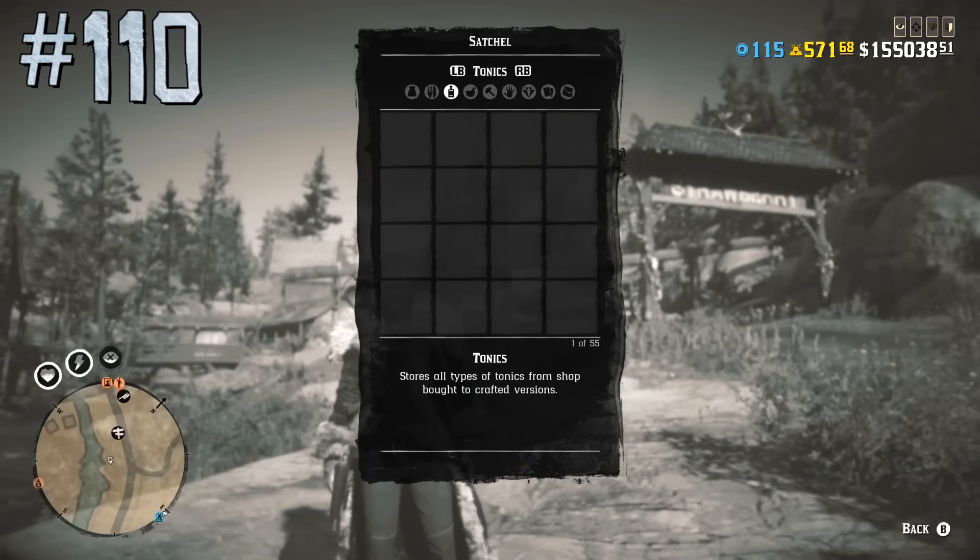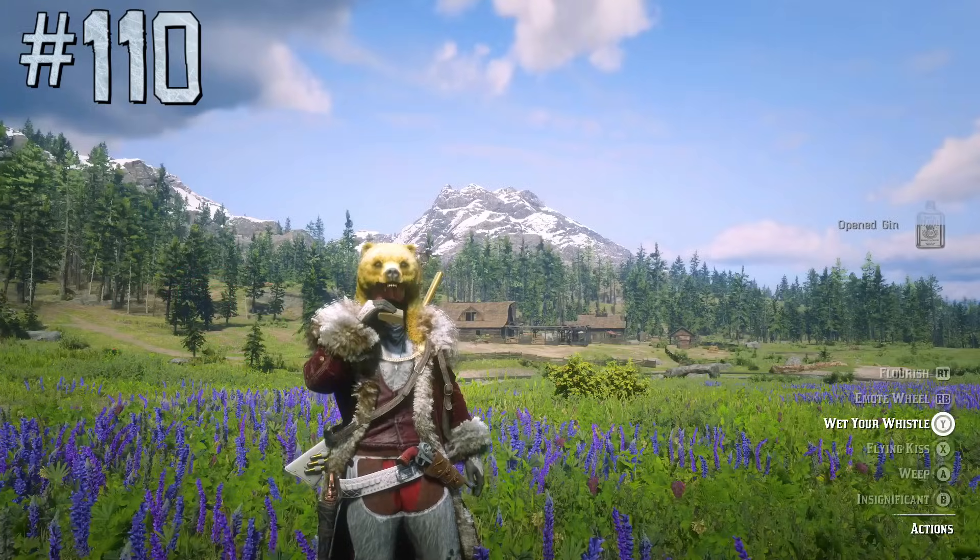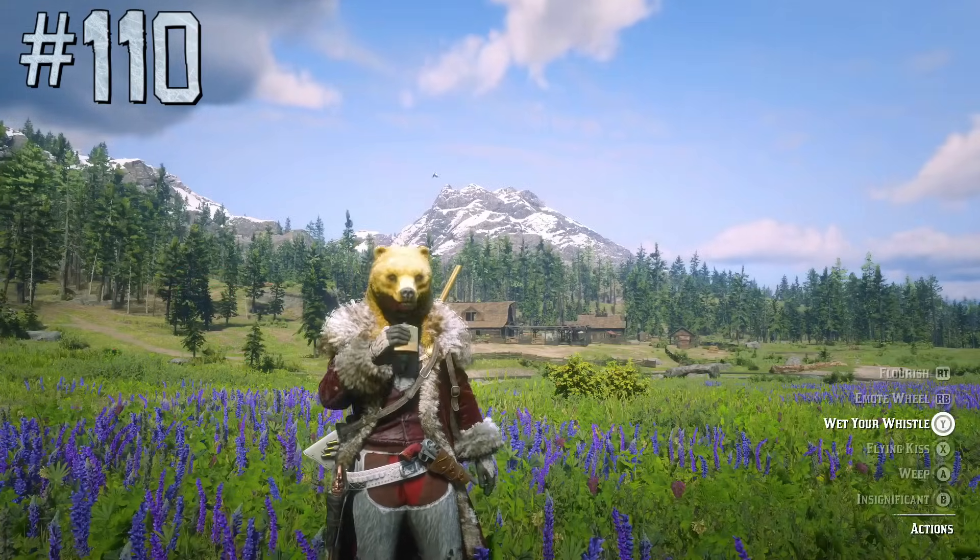The amount of Capitale a player has can be seen in the satchel under the valuables category — so apparently Rockstar thinks Capitale is valuable.